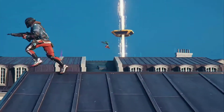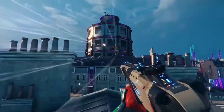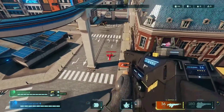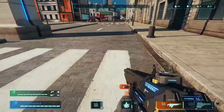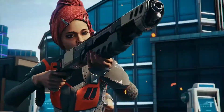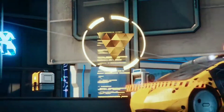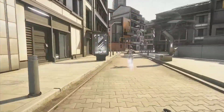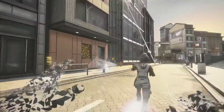As you discover your footing in the Hyperscape, your squad will be there to help you. Use the ping system to sync with your squad and warn them of potential threats or alert them to potential resources. If an enemy manages to take you out, the battle is not over. At zero health, you'll become an Echo and you can help your squad by scouting ahead.